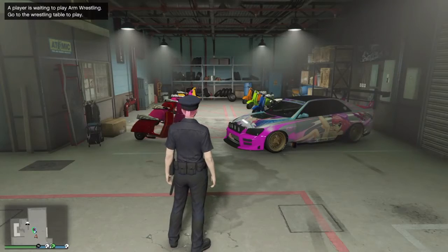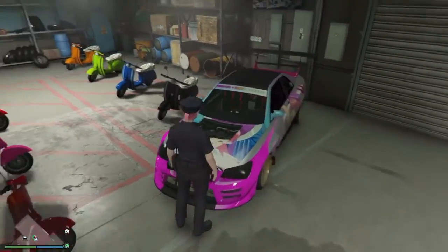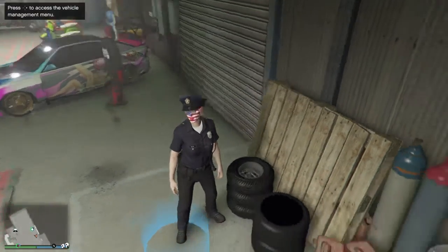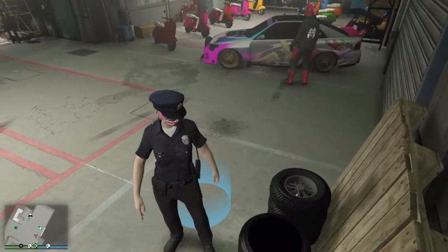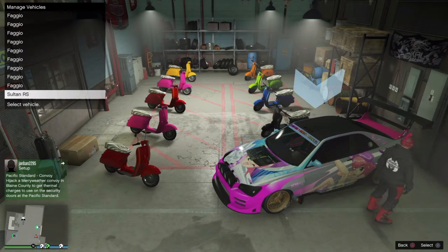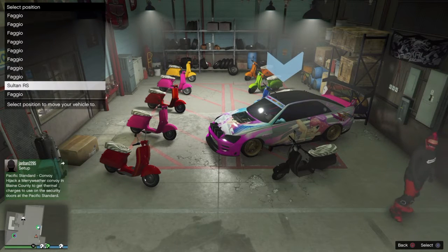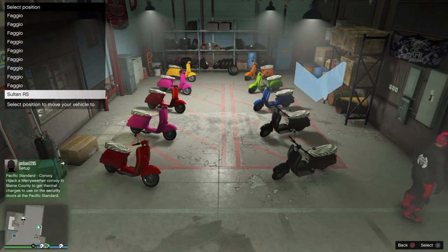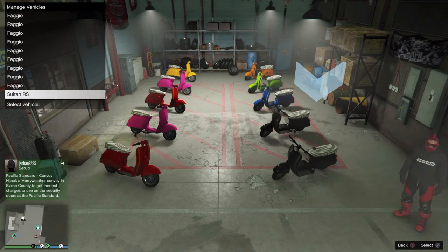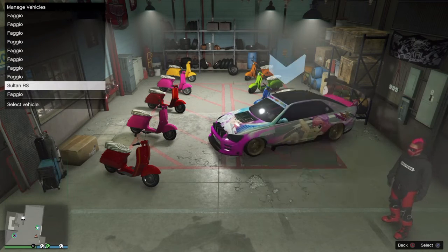Then go outside and go back to your MC Clubhouse. Once you get inside, you should have a Sultan in the 10th slot where the previous faggio was. So once you walk into your MC Clubhouse, the car you want to duplicate should be in the 10th slot now. Once you have it inside your MC Clubhouse, go to this blue circle right here. Have your friend stand exactly where my friend is standing. Click on the Sultan and swap it with your faggio, and just keep doing it — eventually it'll turn into a Sultan RS or whichever car you're duplicating.